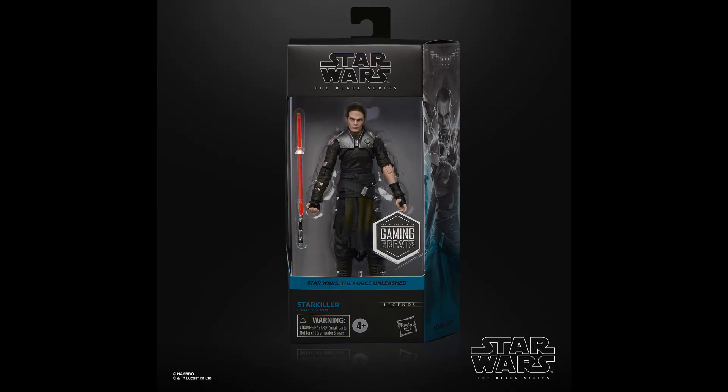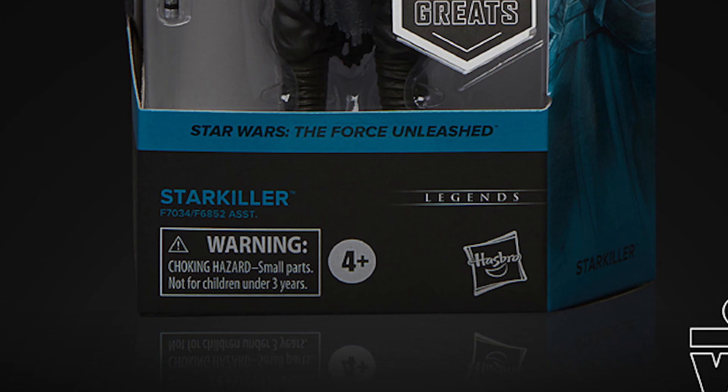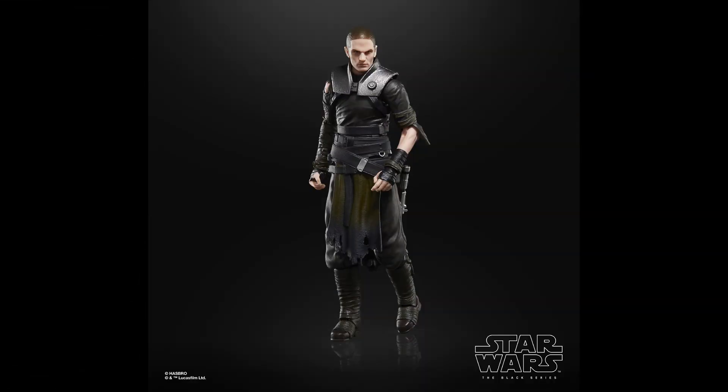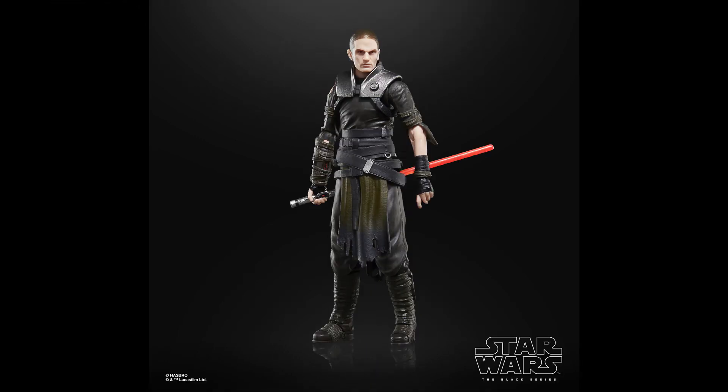The single release comes in a new type of window box that has a nice looking side art. It's a standard Black Series box, but in the lower right corner just above Hasbro's logo, we can see text saying 'Legends.' That's something I never noticed before — this is maybe the first time we have that text on a box in this line. I took a quick look at a few recent Gaming Greats figures and none of them have that text on the box. It's a great looking figure and this time I'll get it for my collection.